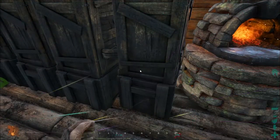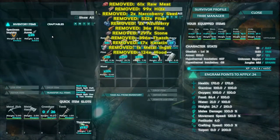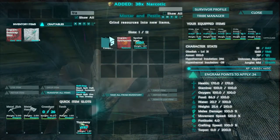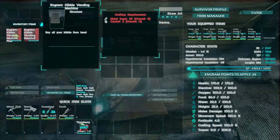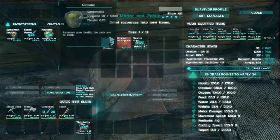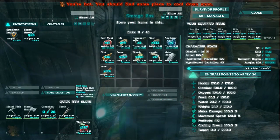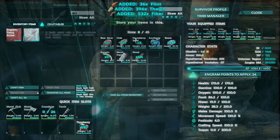We got a little bit of armor going on. We do need to tame up some stuff. I already learned trank arrows so let's make some. Oh, I remember why I need metal the most now — I want to make the kibble vending machine, which I need crystal and metal ingots for. So I'm not going to make trank stuff right now because I want to go get some metal, and I want to use the arrows to defend myself if I need to.